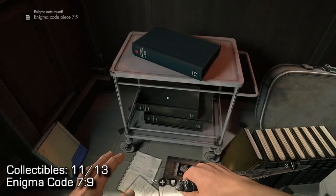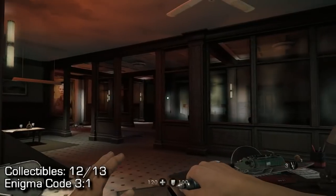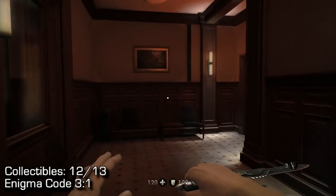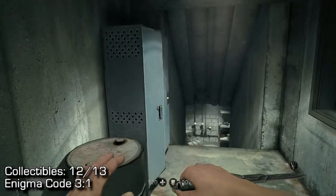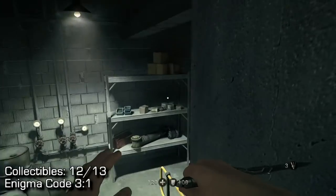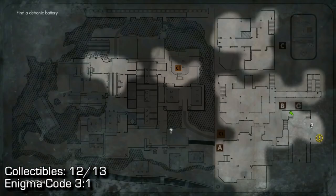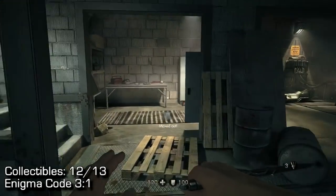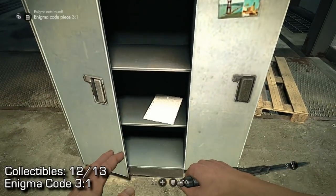Going on from this collectible, down those stairs, you're just going to want to follow the hallway to your objective — there's actually going to be an Enigma code basically right next to the objective. You have to go this way anyways. You'll end up in this garage — that's the map, just in case you're wondering exactly where I am. You will find Enigma code right there in that cabinet, so make sure you pick that one up: that's going to be collectible 12.